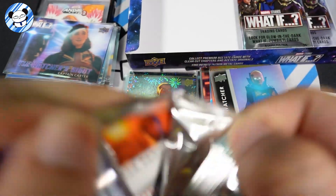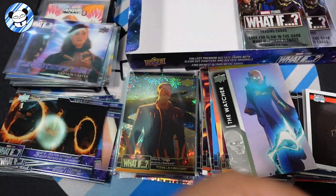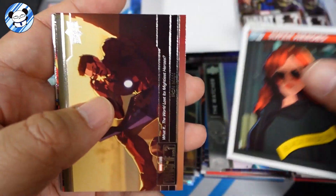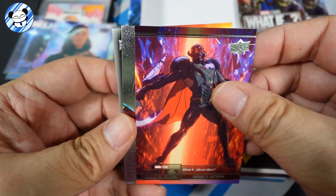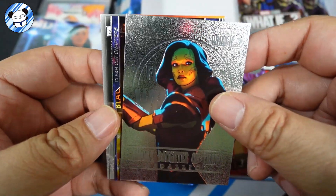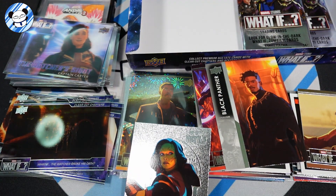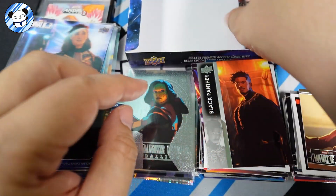Watcher. Honestly, I love this product because if you watch What If, this is a very nice break. But it's not the most popular product, probably because not many people watch this TV series. Okay, another medallion — Daughter of Thanos. Gamora! And we have all this. Medallion silver. Two more packs.